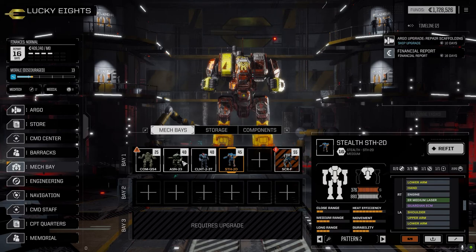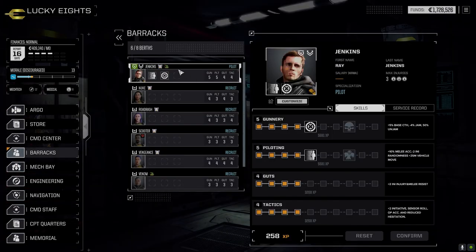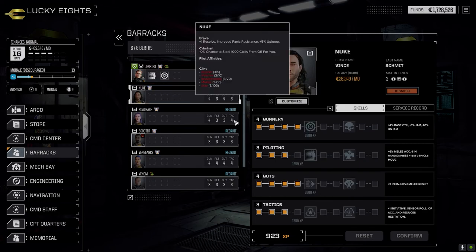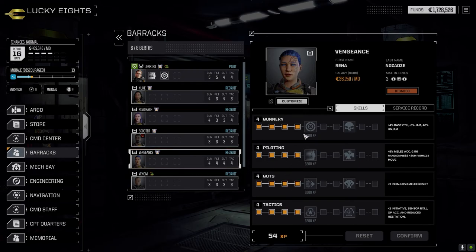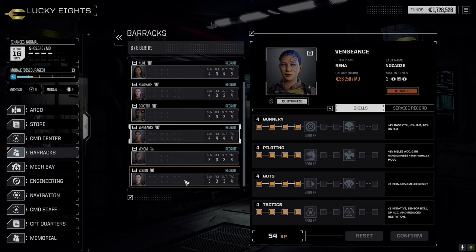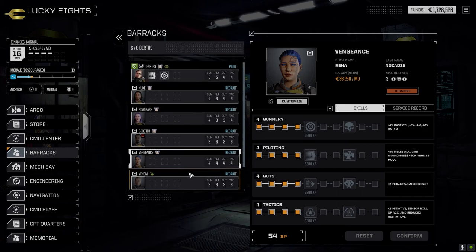It's gone past the month because I spent time getting some stuff going - there was nothing new in the store. I spent a few points on our pilots: for Jenkins I went with Focus Fire for a chance at hitting cold shots on legs, minus one recoil to help mitigate the laser's recoil. Nuke got some Gunnery, Road Rash the same, Vengeance got both Gunnery and Guts. Everybody else had their skills brought up to level three.